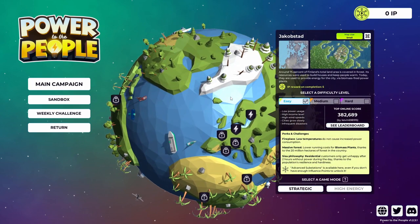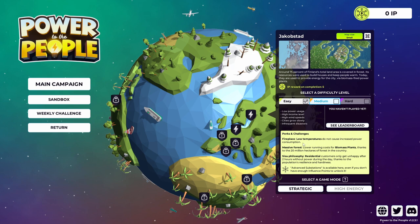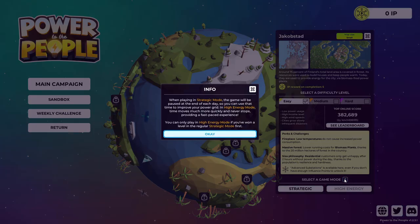Yakubstad - map size small. Cities grow slowly, high wind speeds, high income, lower running costs. Strategic mode: the game will be paused in stages so you can use the time - it never stops. Let's go strategic first until I get used to the game.